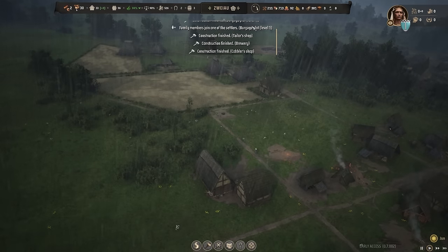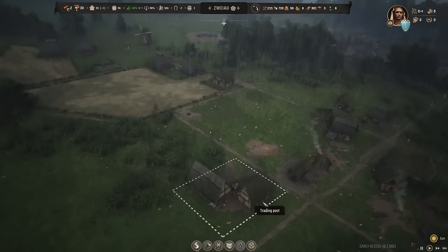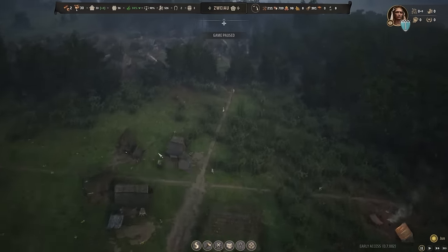So we have a lot of messages here. Family members are joining the settlers, construction finished — the brewery, tailor shop, cobbler shop. Yeah, we have a little bit of a problem here.